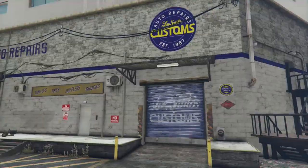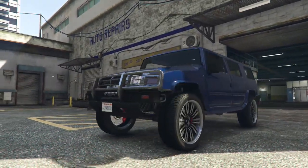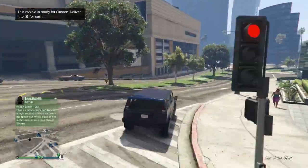As you can see, I've stolen a wanted vehicle and just went straight to the mod shop and gave it another color just to get rid of the cops. Once you've given the vehicle another color, you just want to drive straight to Simeon.